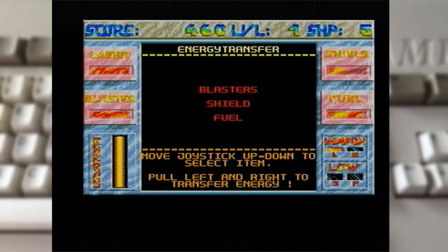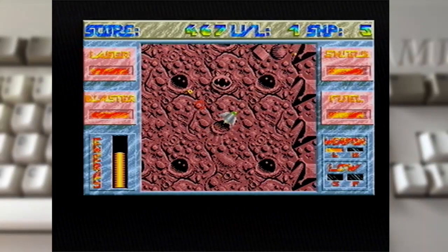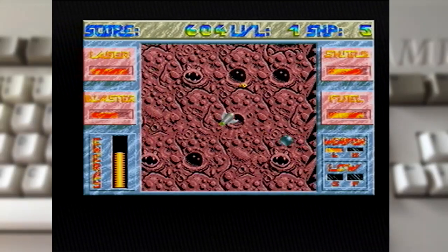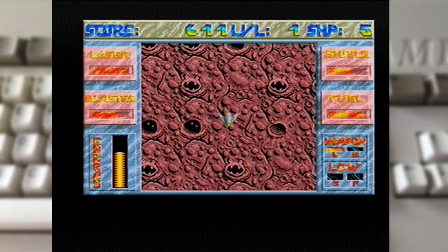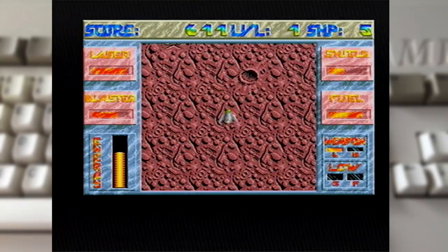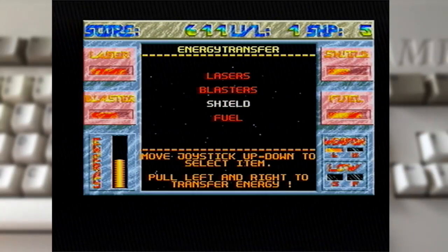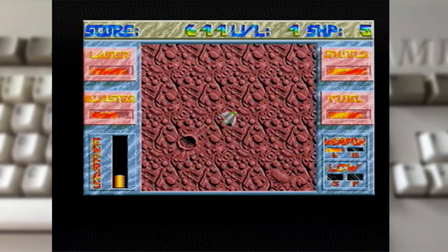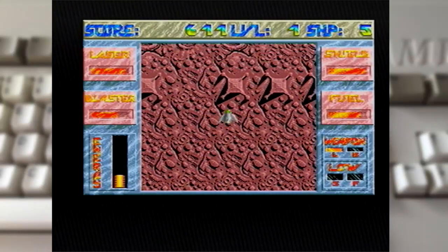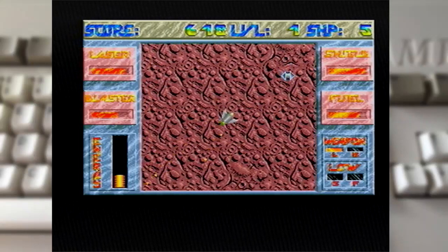We're going to have to transfer some shield energy before we do anything. This one's tough because of all those little critters. But there's the power generator, so let's switch to blasters and go for it. That's two down, two to go. I like the fact that this game, whilst it's not as frenetic as a normal blaster, has this whole mechanic around having to manage your fuel, your shields, and your weapons — it actually really makes it unique.